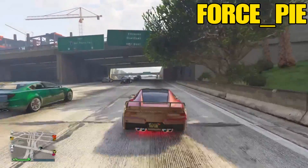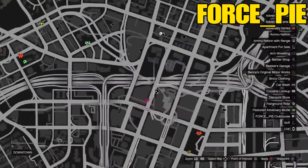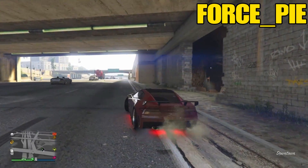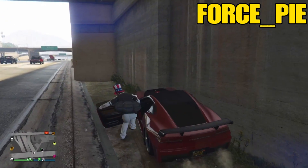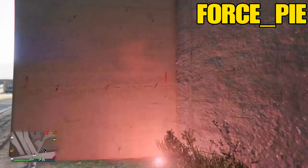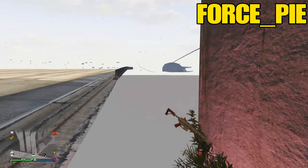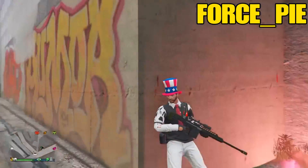Okay guys, for this next glitch all you guys are going to do is come to the location shown on the map. You will get an invisible body head to toe, and it's really amazing to show off to your friends or random online players. Drive under a bridge and you will see a tunnel. Right by there will be a wall that is tan or brown. All you want to do is tap R1 right next to the wall and your body will be fully invisible. But yeah guys, that's it for this glitch — time for the next one.